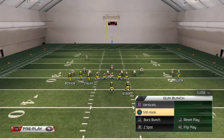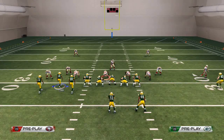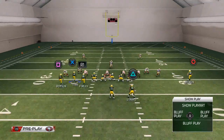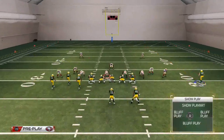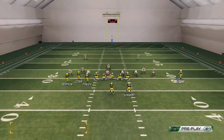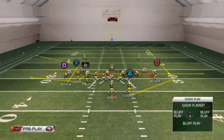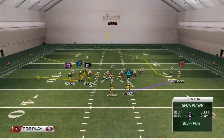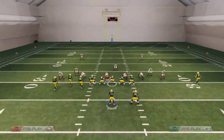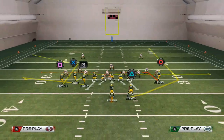There's another route combination we can use with this mesh play. We have a flat route and a corner route, so we can take Cobb and put him on a smart routed hitch route — that's a very good passing concept. We can put Jordy Nelson on an in route. Against man coverage this is even more effective because Randall Cobb is going to sit down against man. That corner out from mesh does a really good job of beating man coverage.